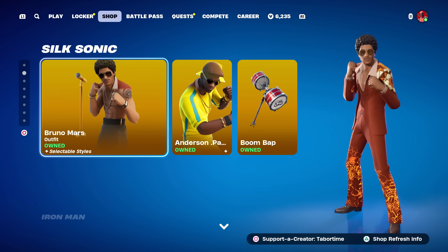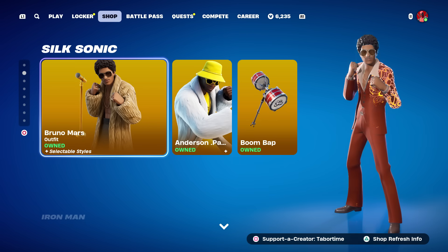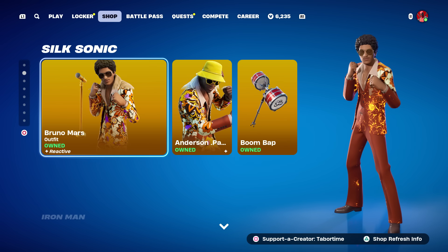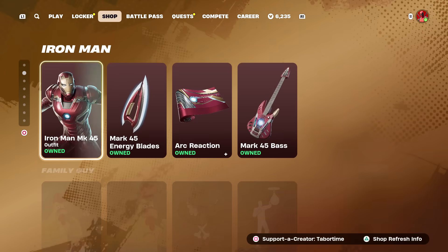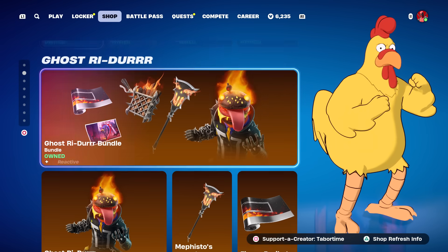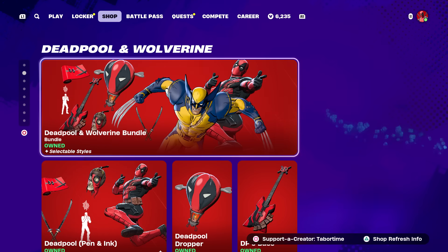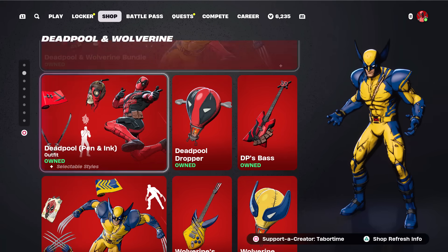The Silk Sonic stuff came back yesterday, including Bruno Mars — I did a full gameplay and review on those when they first came out. Iron Man Mark 45 bundle is still here. Family Guy stuff came back the other day and is still here, as is the Ghost Riders stuff — I did a full gameplay and review on that too.